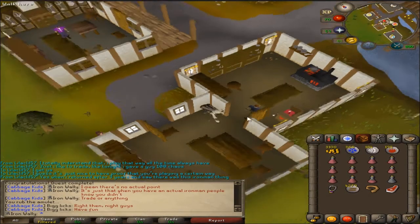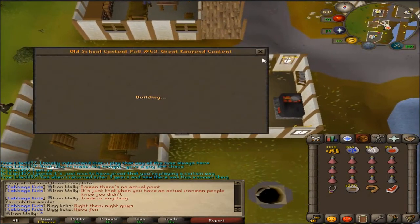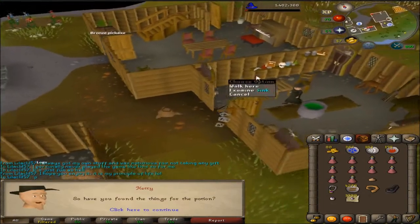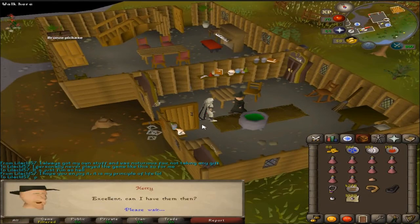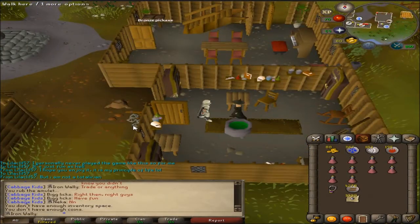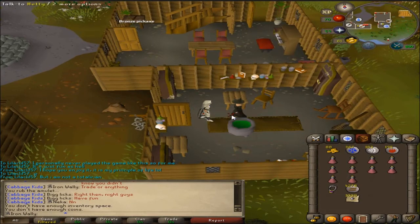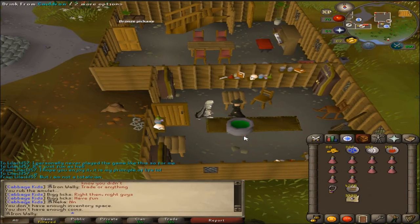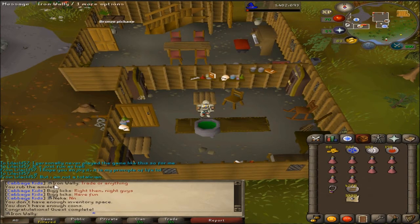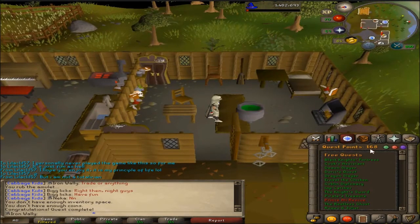Why is there a pole booth here? That quest was pretty brutal and I don't know how I did it. I'm supposed to drink it — that's even harder. 325 magic XP. What was that, one quest point? Yeah.